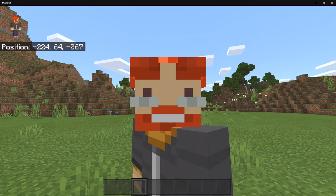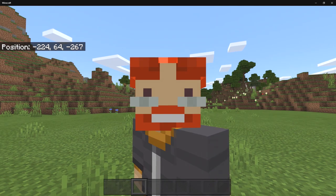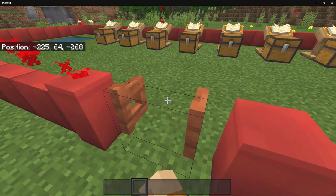In Minecraft we only have three mobs that we can tame: wolves, cats, and parrots. Minecraft definitely needs more pets, and today we're going to be looking at a really cool add-on created by Gabriel Castro. This gives you brand new mobs that you can tame inside your worlds, and it's called Domestic Pets.